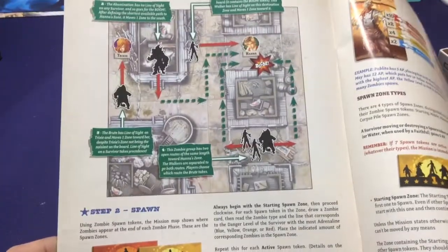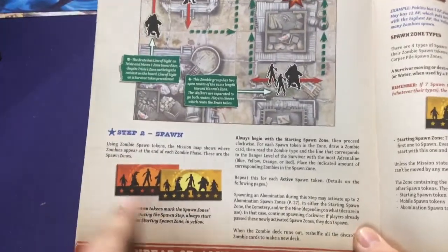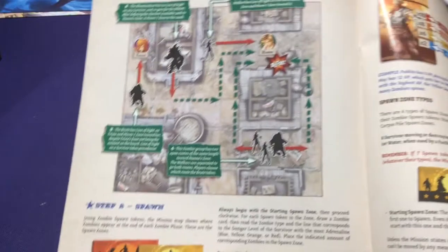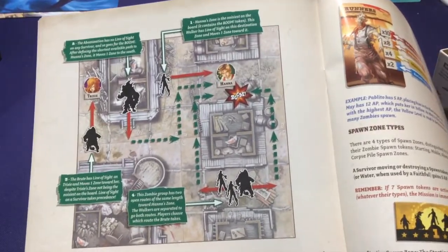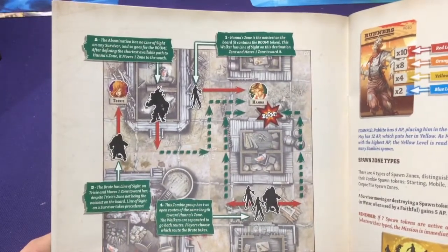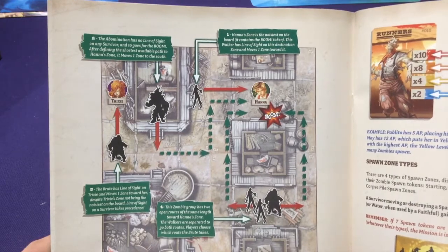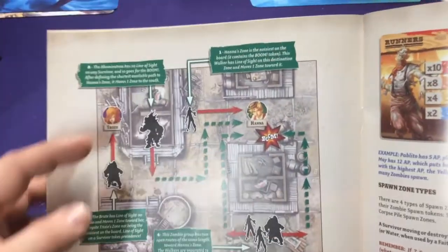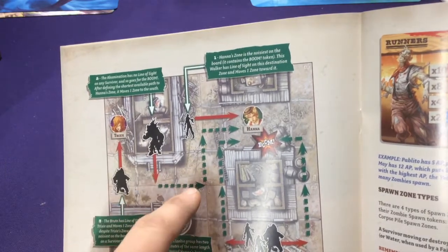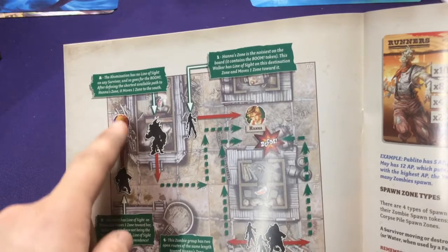Zombies always spawn from spawn zones. There are yellow starting zone tokens where they always spawn first, then spawn continuing around the board - the spawn tokens go counter or clockwise around the board. You'll flip over a zombie card that tells you what type and how many to spawn based on your current danger levels.